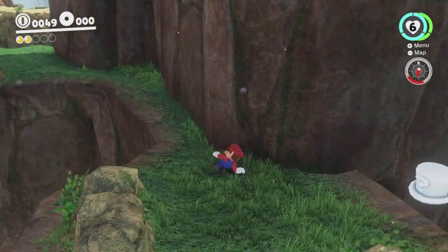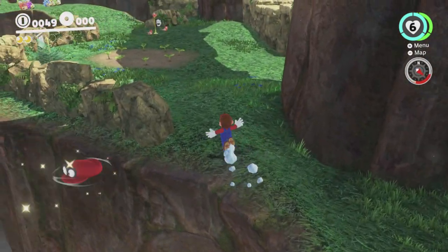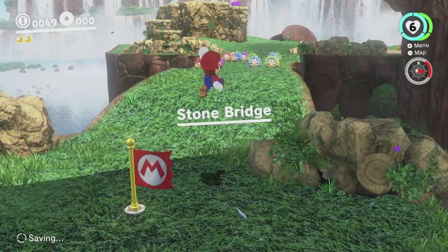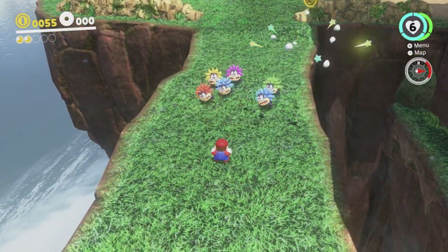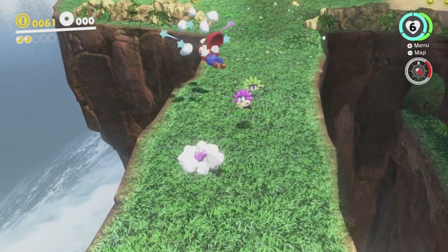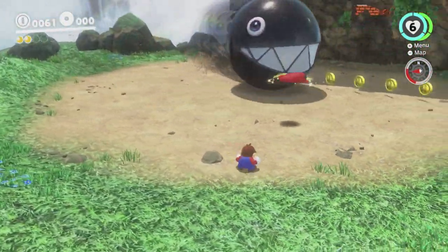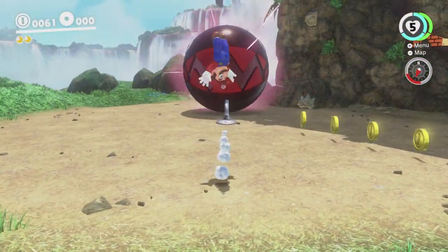Unless you have enough foresight to predict what's going to happen and throw a Cappy to interrupt your roll at the right time. But it's tricky. Here's another checkpoint flag. These guys - you're pretty much supposed to do a spinning cap throw here anyway, so the fact that spinning cap throws are so easy in this particular setup helps a lot. We're going over here to the mural section, but there's a bit of a problem with the mural section.